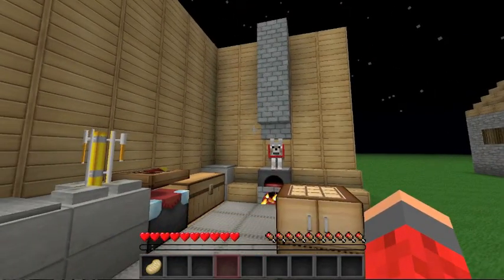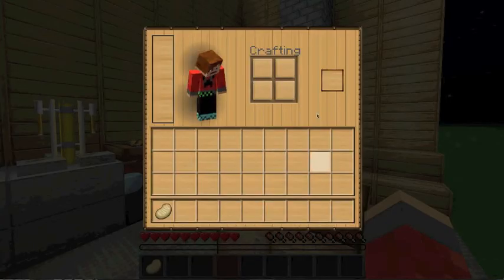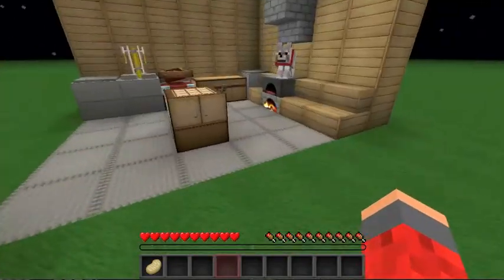Oh, and also in creative mode — you know when you press E and get the big list — when you're clicking items, you left shift and it gives you a stack of 64. I don't know what that's useful for, but yeah.